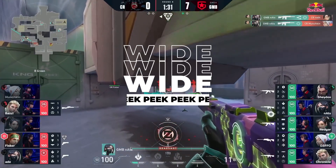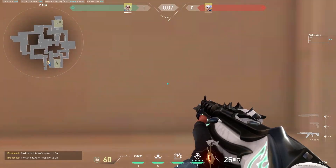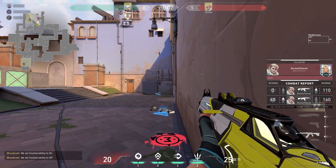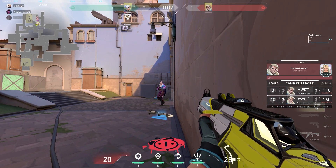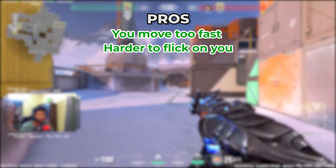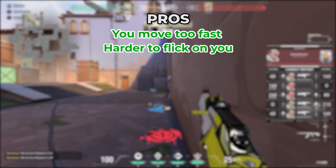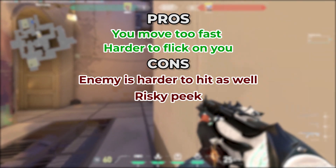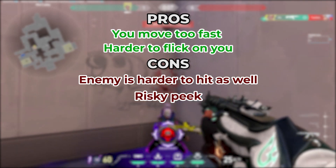Peek 1: Wide-peeking. Wide-peeking is when you peek out of cover instantly to throw the enemy's aim off. Here's how it looks from the enemy's perspective. When you wide-peek, you move at lightning speed, so it is harder for enemies to track or flick you. On the downside, enemies are also harder for you to hit, and if there are multiple enemies holding the same angle it is a very risky peek.